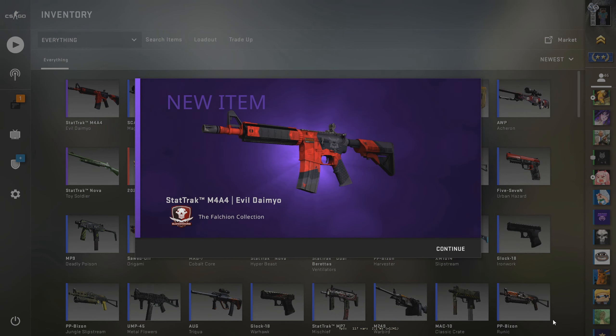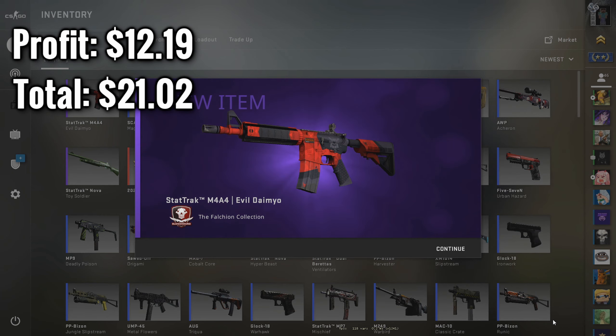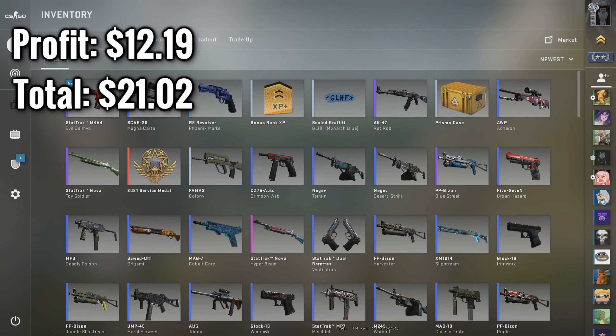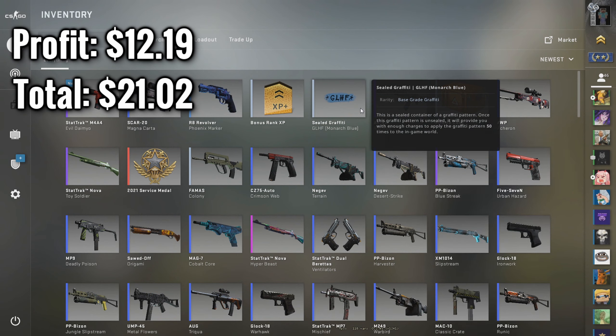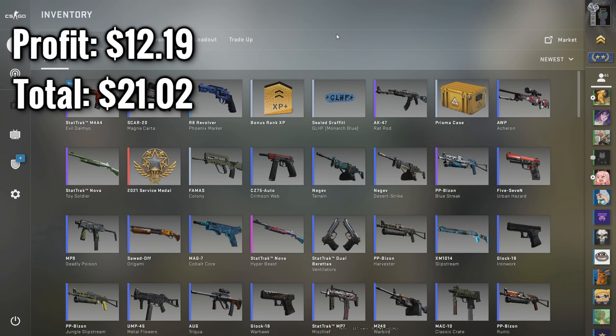Let's go! Oh my gosh, let's go! We probably just need to do one more trade-up. I just don't think we're going to get any better luck than that — this looks so clean. We get a lot of profit. I'm going to sell this skin and find a trade-up that costs around 22 dollars to see if we can make more profit.